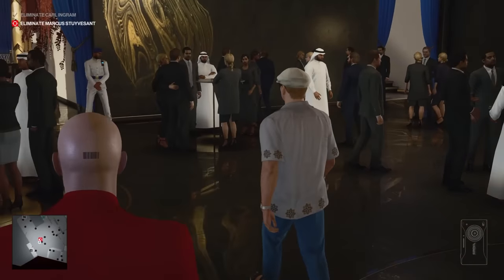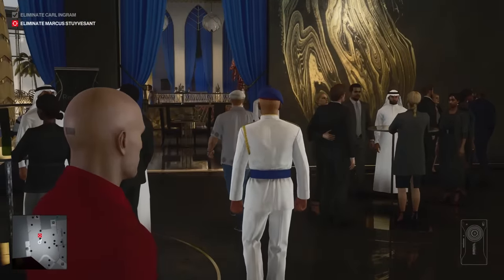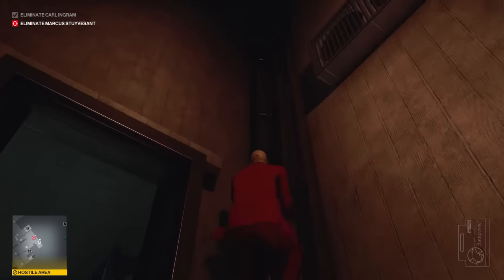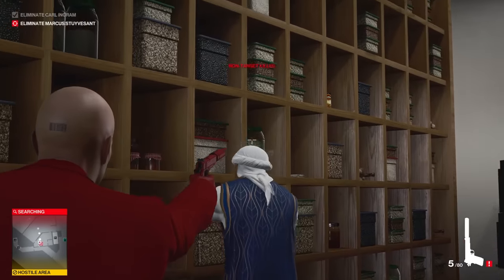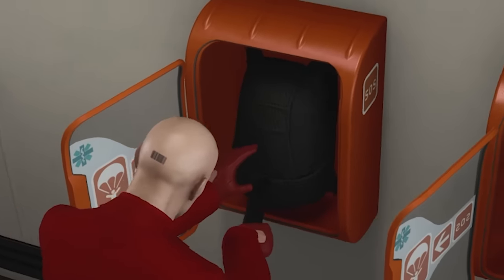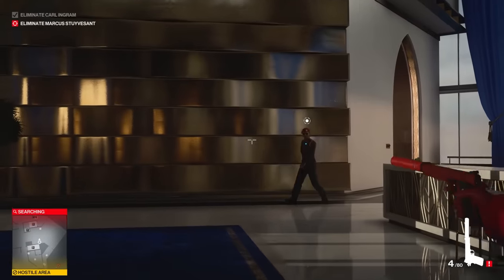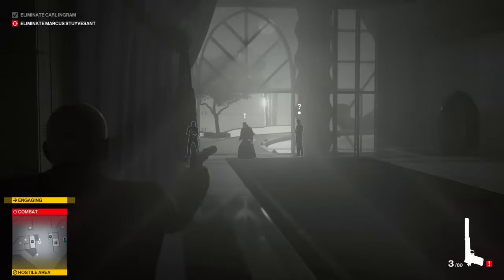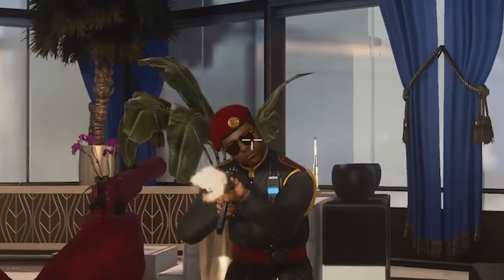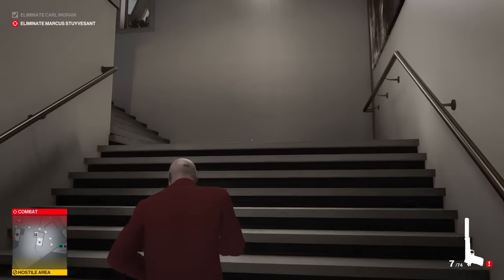Before heading back up to the top floor though, I think I'm going to handle Stuyvesant, because I'm pretty sure if he gets spooked he might put on his parachute and jump off the side of the building. And I really don't think that's going to happen. I mean, he's welcome to try. Excuse me, you didn't see nothing. Oh — that was Sheikh El Ghazali, the guy that owns this building. Well, I guess the building's mine now.